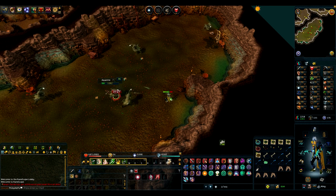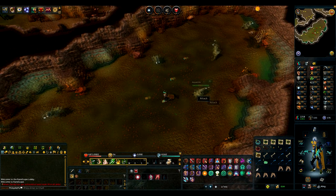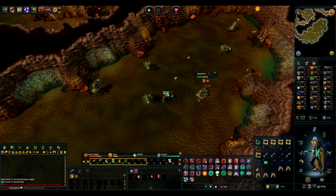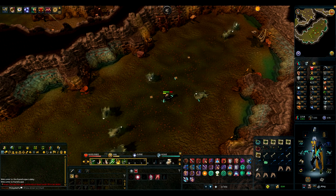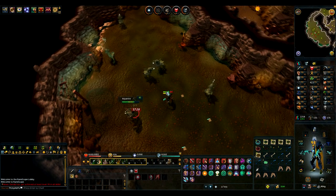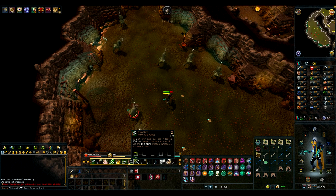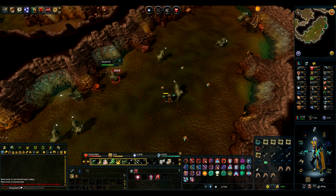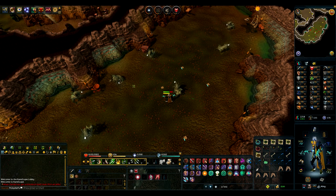Hunter: tracking, bird snaring, butterfly netting, implings, deadfalls, box traps, rabbit snaring, net trapping, pitfalls, falconry, magic boxes, charm sprites, and catching divination chronicles. Keep in mind, I'm not sure if protean traps are going to work — I haven't seen anything confirmed on this yet. I would assume it probably does, maybe at a reduced chance, because it's going to be kind of hard to track. It would be nice for Jagex to let us know on that.